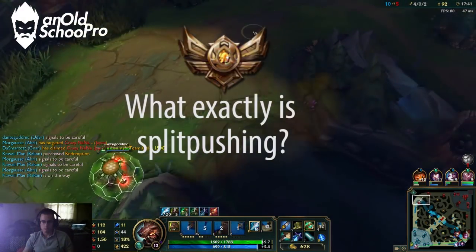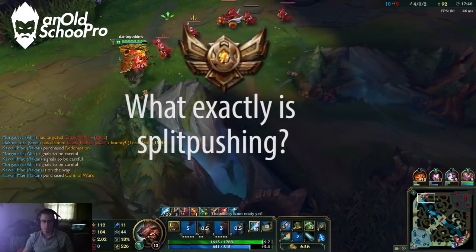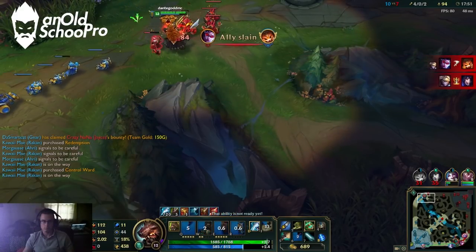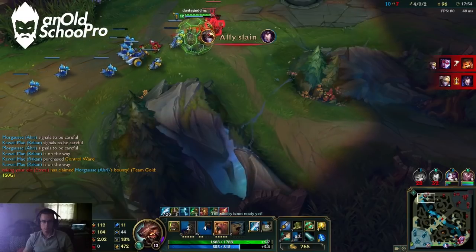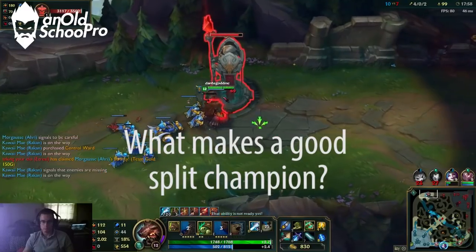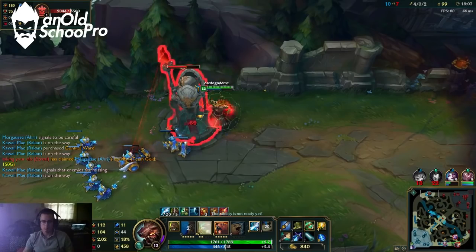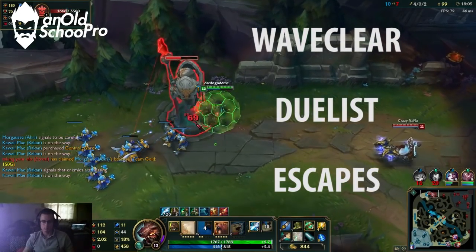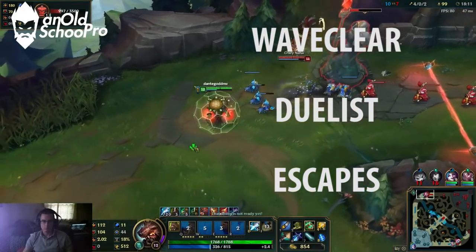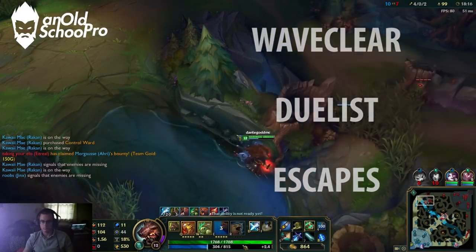So to start off, what exactly is split pushing? Split pushing is a type of strategy where someone goes to a separate lane — like bot lane for example — and pushes that lane with a strong split push champion to cause or complete an objective. What makes a good split push champion? Features of a good split push champion are that they have very good wave clear, which means they can clear an entire minion wave within a few seconds, they are good duelists and can win one-versus-ones, and have good escapes to get away in any sticky situation.